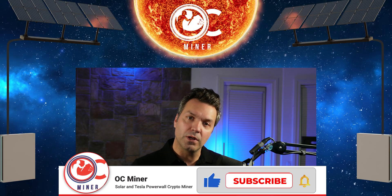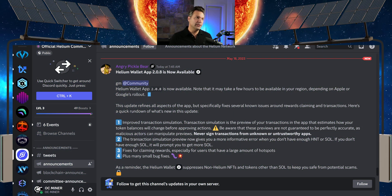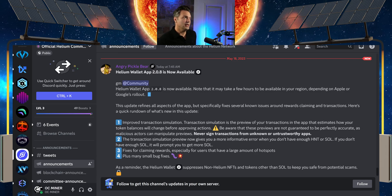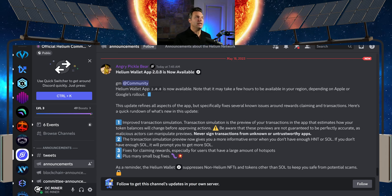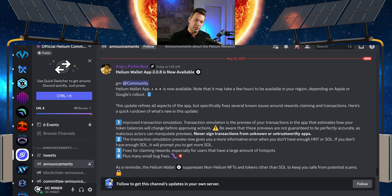Helium put out a new wallet update today and I think this is going to be good for a lot of people out there that are having issues with completing transactions or other small bugs. Let's look at the update real quick. I'm currently on the official Helium Discord app and you can see Helium Wallet App 2.0.8 is now available. I have an iOS so it didn't show up right away — I had to come back a few minutes later, but the update was there and it's working fine.